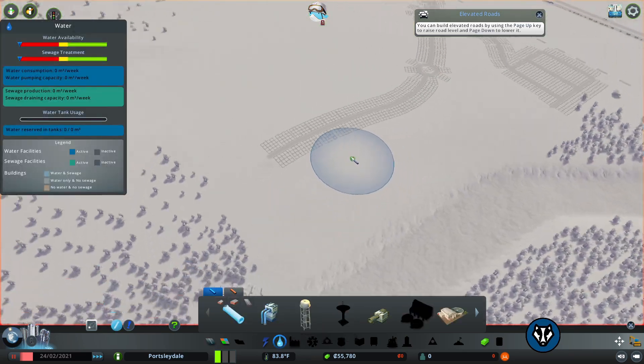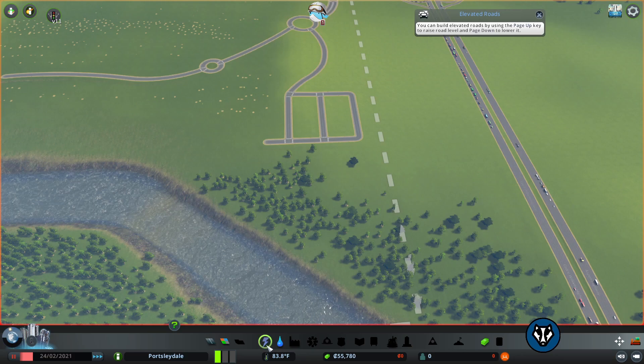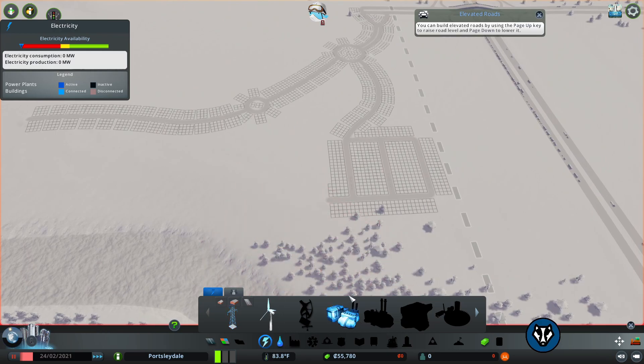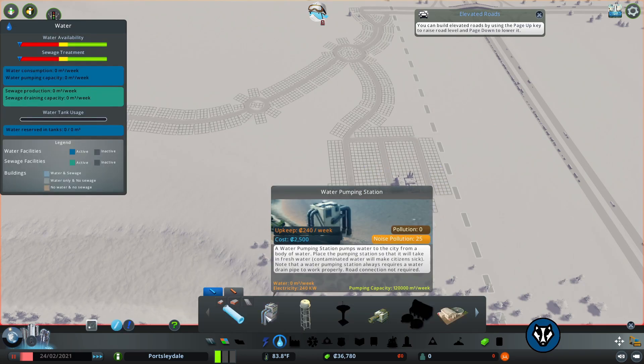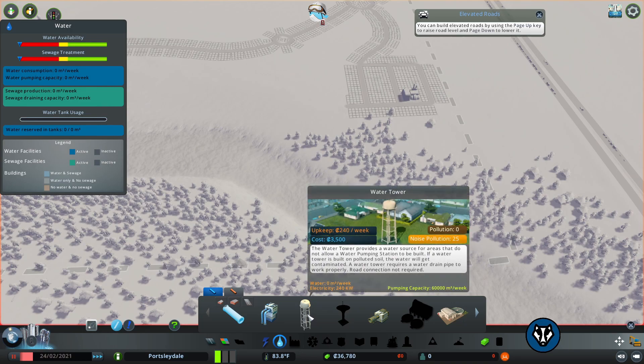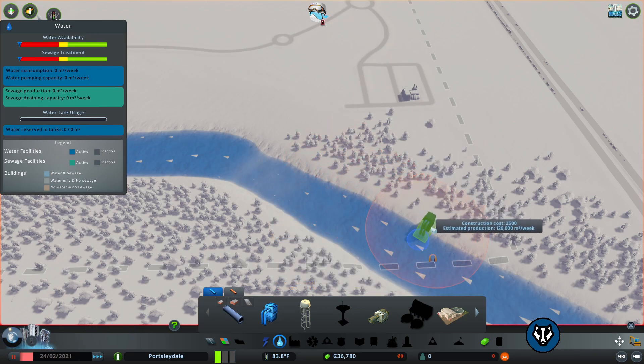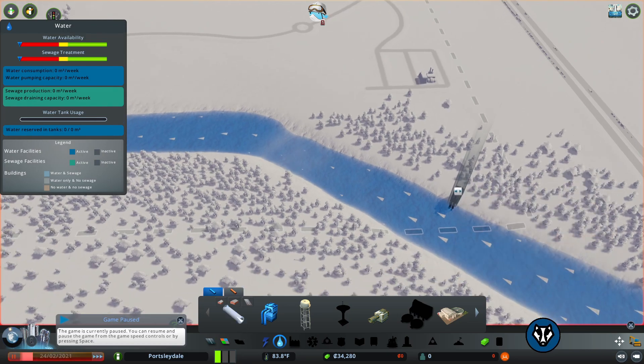Before we get too carried away with that, we need to put in power and water. So we've got our basic layout and we know roughly where everything's going to go. I always start with a coal power plant - it's not clean or anything like that, but it does provide regular stable energy, and that's what you need at the beginning. For water, you've got a water tower which I never use unless doing an American themed build, or a water pump which is the main thing I use.